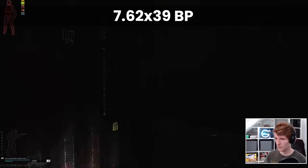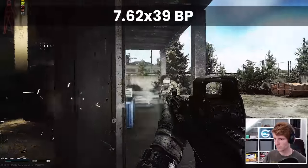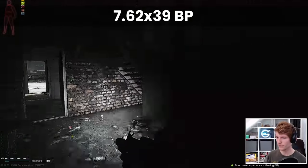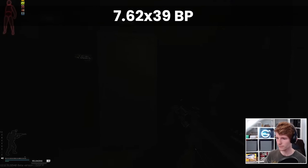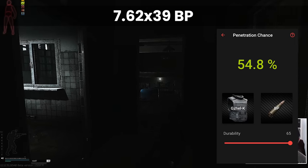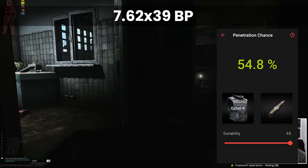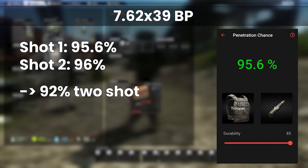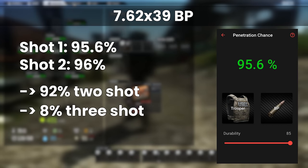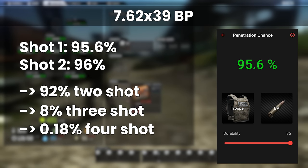At the other end of the spectrum, we have 7.62 BP. This round has always been good, but it became extra notorious in 12.12 with the mutant, and is still in the top 3 used by players. BP works so well because with a pen value of 47, it beats a fresh Class 5 armour with a 55% chance on the first shot, and it barely notices Class 4 at all. Starting with the Trooper, BP has a 92% chance to 2-shot it, and an 8% chance to 3-shot. While it's not impossible to 4-shot, it's a rounding error at 0.18%, or about 1 in 550, so I wouldn't count on it.